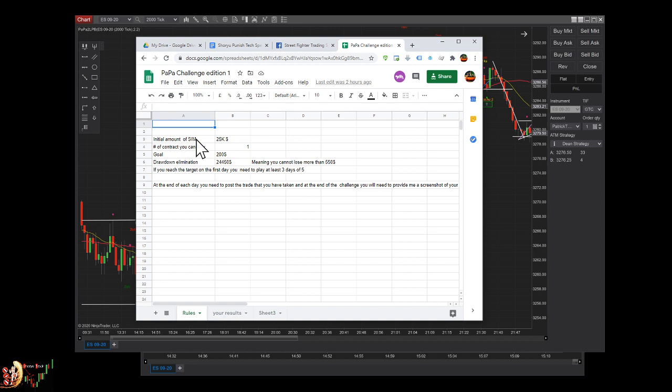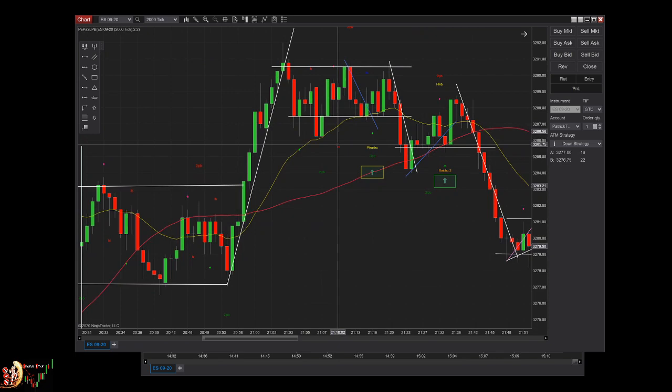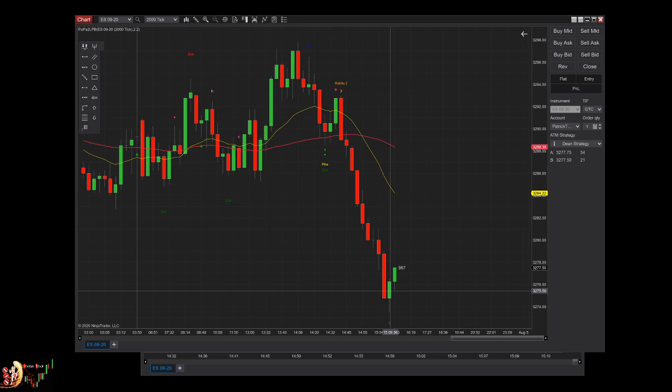So I'll repeat the rules: the initial amount is 25K on sim, the goal is to have $200 profit in five days, and you must not draw down your account below $24,450 — meaning you must not lose more than $550. You need to trade at least three days. The winner will have the possibility to win my indicator that can show every single setup on screen — Pikachu, hi-lo, two-legged pullback — even while the setup is happening live, as you can see here.